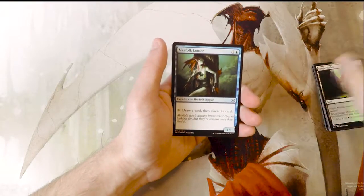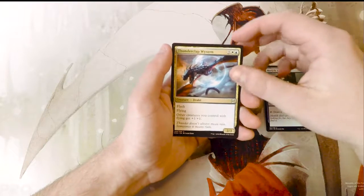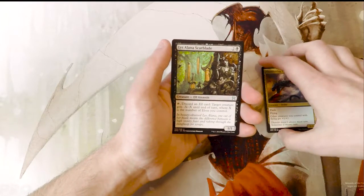Our first uncommon is Merfolk Looter, a very classic card, Thunderclap Wyvern, and Liss Alana Scarblade.